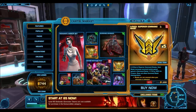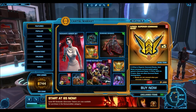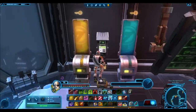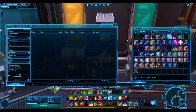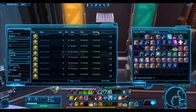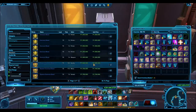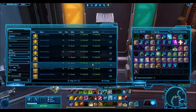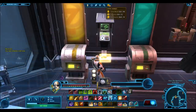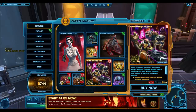Let's say I have 5,850 cartel coins. As you can see here, you can get 5 command boosts for 1,200 cartel coins. Those are superior command boosts — they sell very well on the GTN. If we check their price right now, the superior command boost is going for 1.6 million credits each, and keep in mind you can get 5 of them for 1,200 cartel coins. I've done the math and basically you can make over 30 million credits for your 5,850 cartel coins.